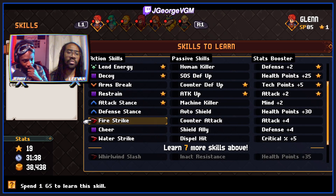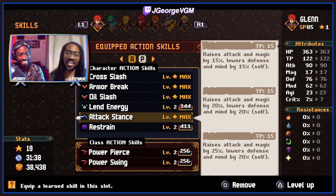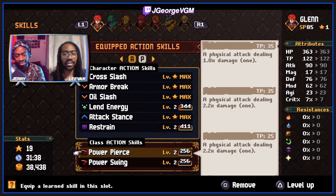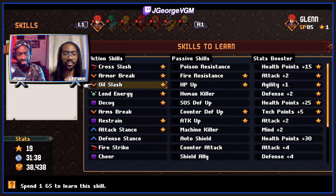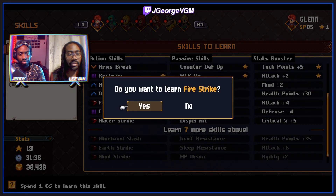If you do get fire strike, what would you switch out for it? That's the question - one of these two. Probably power pierce. So I might go for fire strike on that, especially since I don't have Len in the front row at the moment. Yeah, that makes sense.